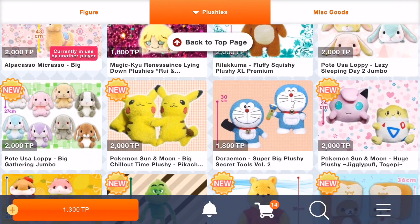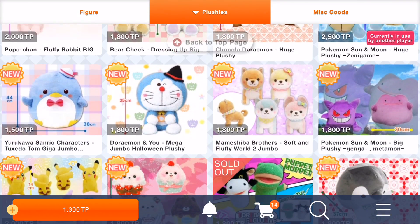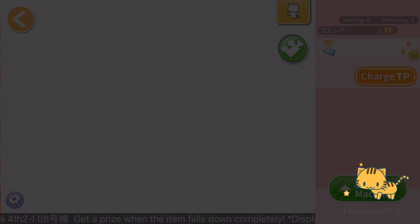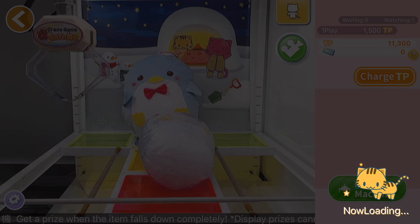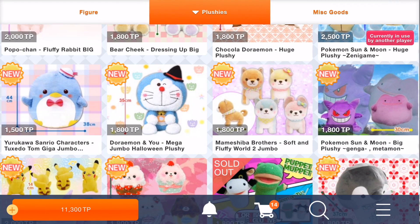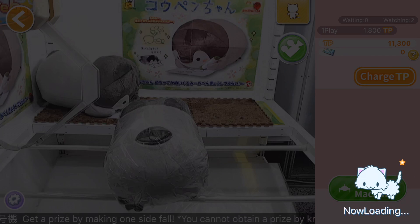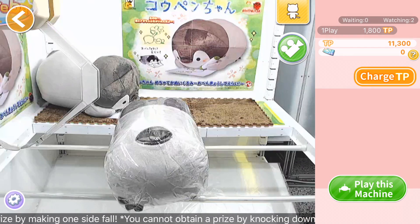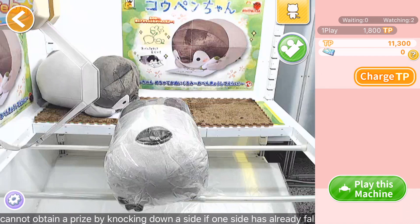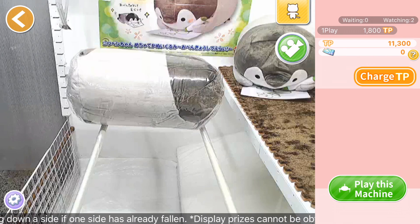There are a couple new prizes on here, and I technically already won a prize today, but there are two things I want. There's this Sanrio Tuxedo Jumbo — it's only 1,500 TP, so that's really nice. I love things that are cheap. I haven't seen anyone play it yet. The other thing I really want to win is this penguin or something that's writing. There's something about this penguin that I just really want.